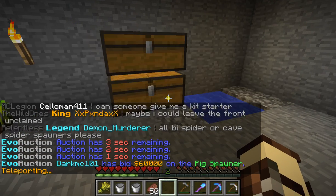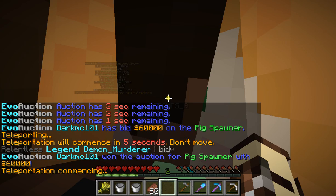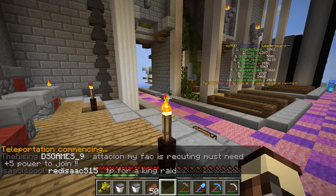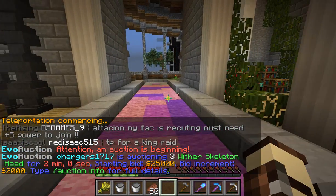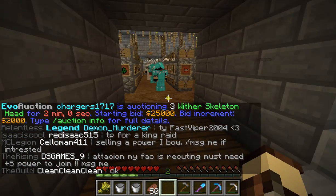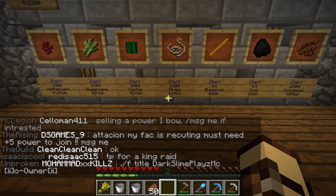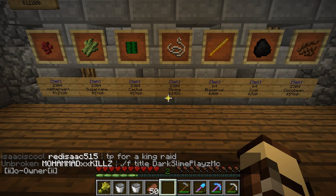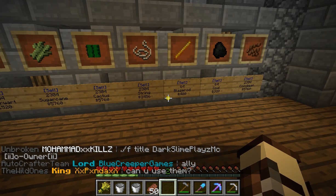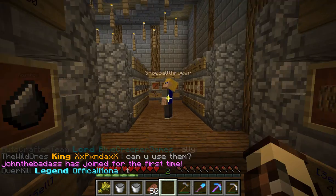And now we go spawn. These are how you get freaking rich — you just save up. 64 blaze rods. If I had a blaze farm, it'd be really easy to get.